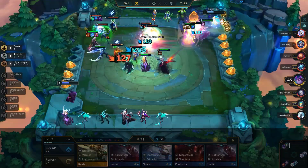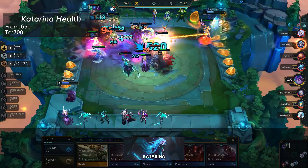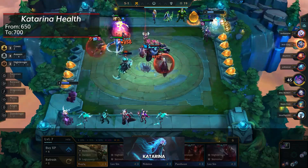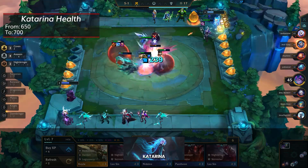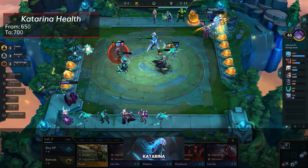First up for 3-cost units is a buff to Katarina, with her health increased by 50. On top of that, she received some damage buffs to her ability at Tier 3, but the significant change here is to her health, making her even better during the early stages of the game. It's an odd buff, since she was already doing well in the meta.